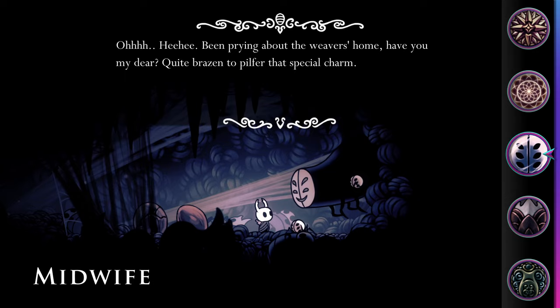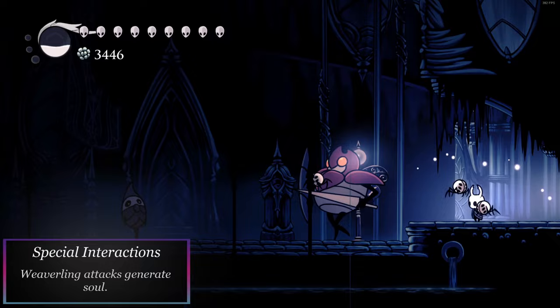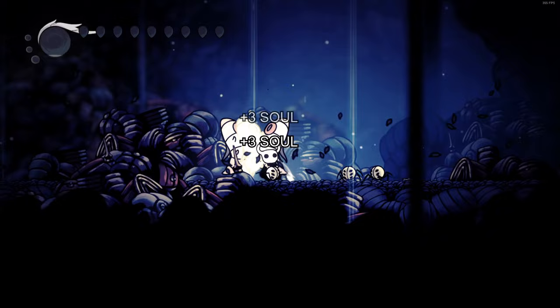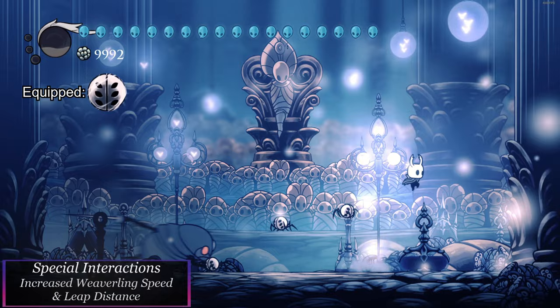Weaversong special interactions. Combining Grubsong and Weaversong will cause any damage the weaverlings deal to generate 3 soul, even from enemies that don't usually give soul. Oddly enough, this can even trigger after death, meaning you can spawn with a minuscule amount of soul. When combining Sprintmaster and Weaversong, the weaverlings will move 50% faster as well as jump further.